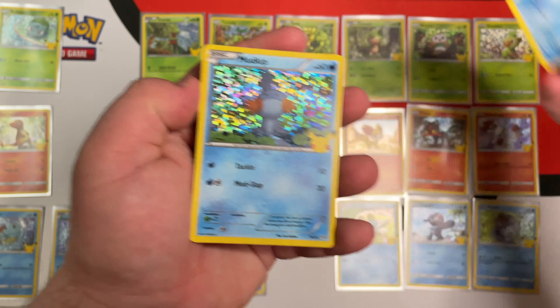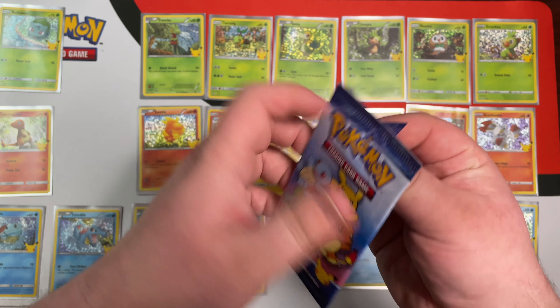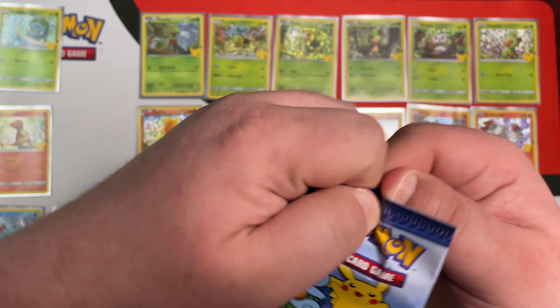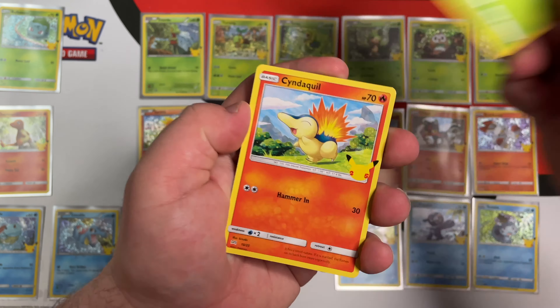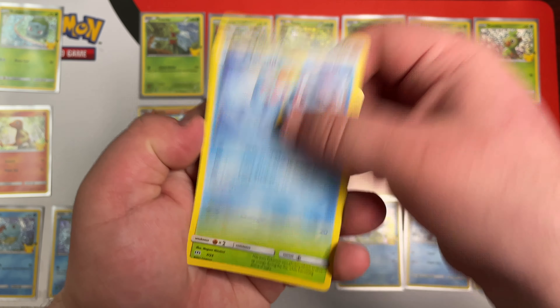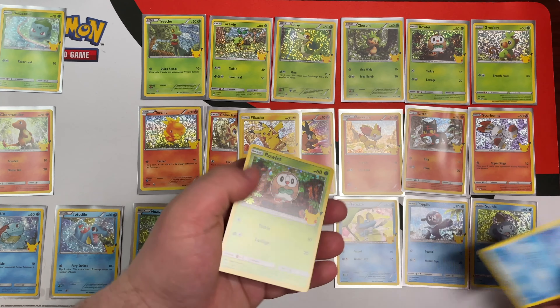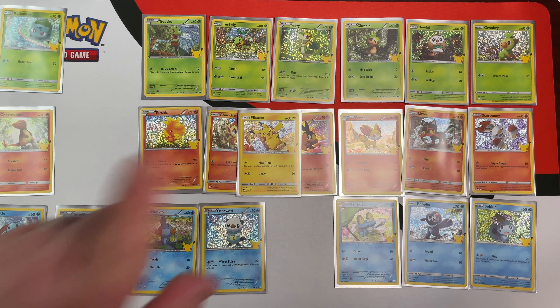We still got this last pack — something new, I really hope. In the actual last pack we have Grookey, Cyndaquil, Totodile, and Rowlet. But that's okay. Let me know if you guys want me to get some more, and hopefully we can maybe complete this set.